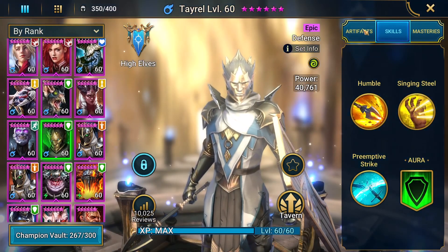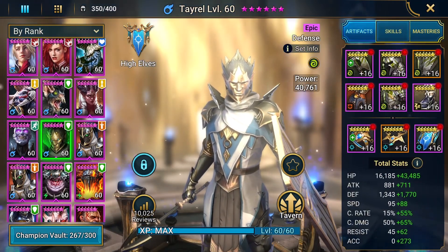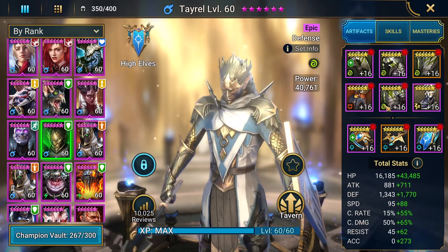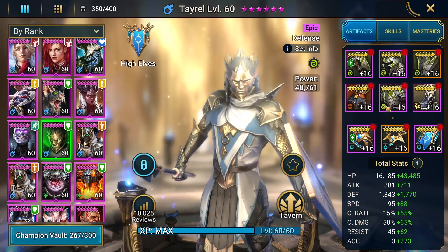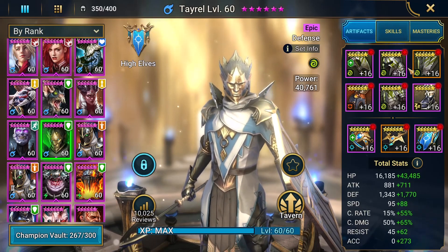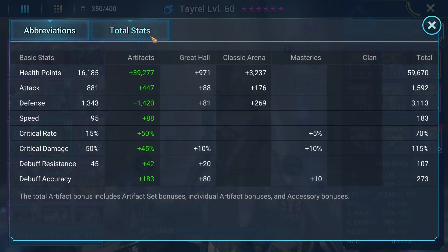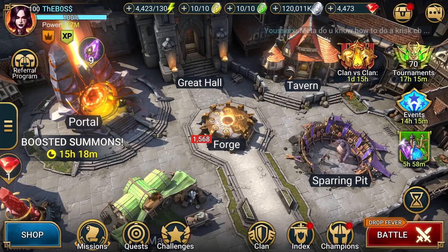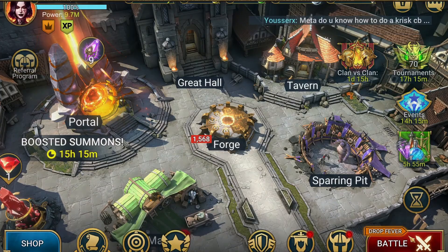And then Tayrel — I have him in a stun set. So I have three stuns: Archmage stun, Miscreated Monster stun, and then him in a passive stun set. He's there just to do the extra stunning. The key to all this is accuracy and health. Speed is okay — I think my fastest guy is Mordecai. You don't need to have a crazy speed tune.